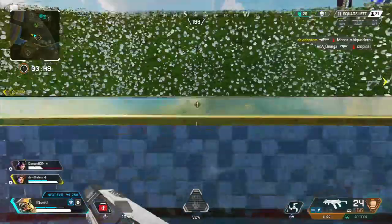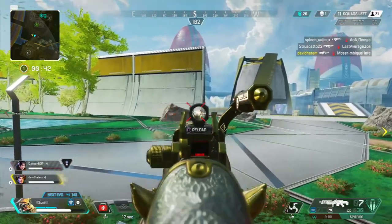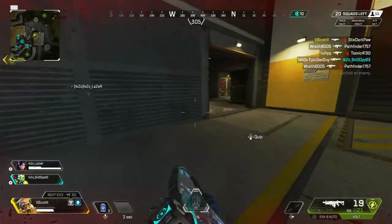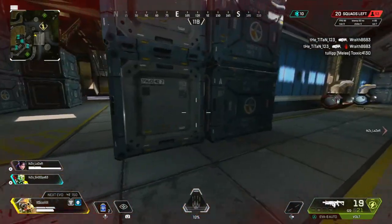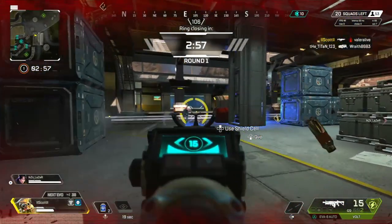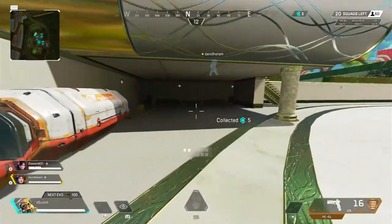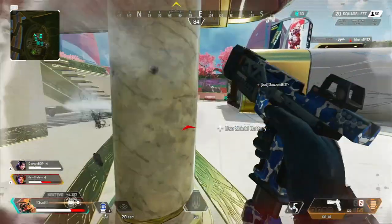Bloodhound's scan only travels in the direction you're facing — not a radial pattern — and has a 25 second cooldown, so keep that in mind. Bloodhound is a great character to use aggressively while also providing support and recon for your team. Since the Eye of the Allfather pulse can be seen by enemies, picking your moment is very important. If you want to catch a team off guard, hold off on using it. But if you're already engaged in a fight or need to heal and revive, knowing if an enemy is lurking nearby is very powerful. I always use it just after dropping into an area — the enemy team probably already knows you're there, so you won't be giving much away.